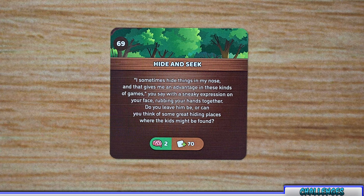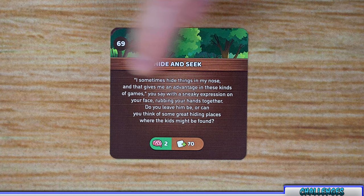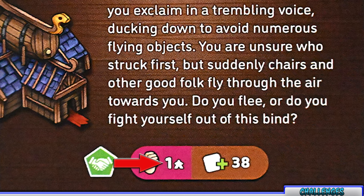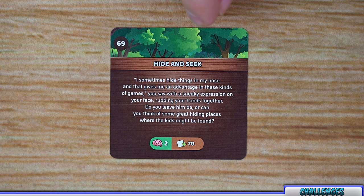A couple more things about challenges: if you fail a challenge it's returned face down and another hero can try it later, or your hero can try again with their next action. Also, some challenges have a meeple icon next to the skill number — this creates a multiplying effect based on the number of heroes playing. For example, in a three-player game a challenge with a meeple icon next to a two would require a wit check of six instead.